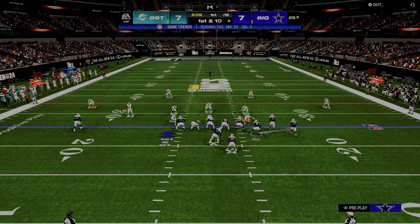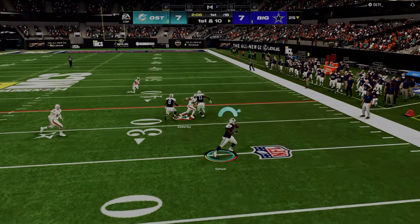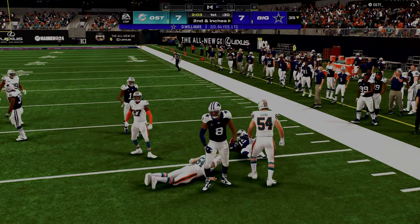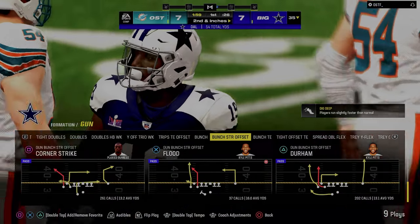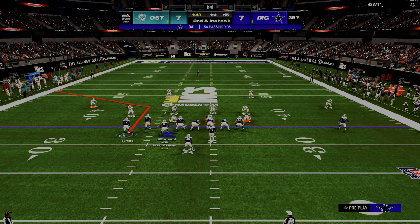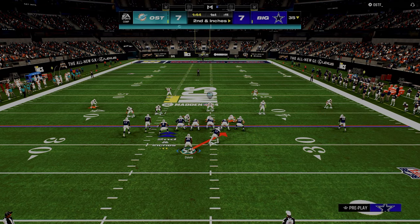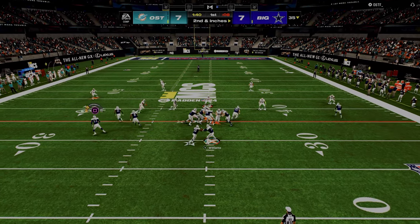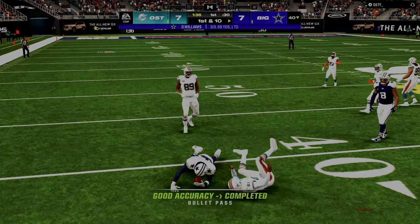Another thing that's super open against double Mabel coverage, especially the way he's going to play it, is this RPO. That's another way that we can kind of do the same thing. We're forcing him to have to adjust really to the bunch side of the formation because a hard flat is not going to do enough for him. RPO again — see how they go inside? Able to get out and get some easy yardage.